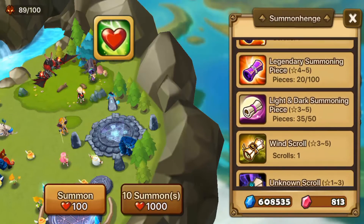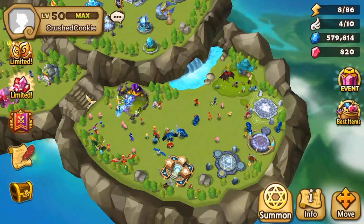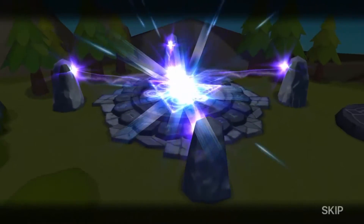We do have 51 summons — 49 Mysticals, 1 Wind, and the Legendary Scroll. Alright guys, we've made space and we're back. It's time to summon. We're going to enjoy every one of these 51 summons. Oh man.